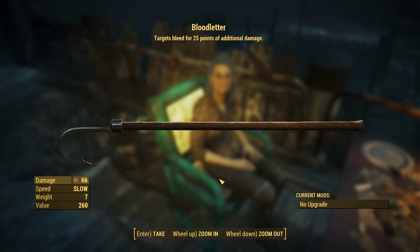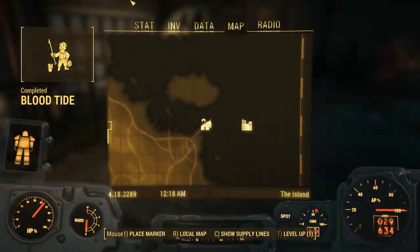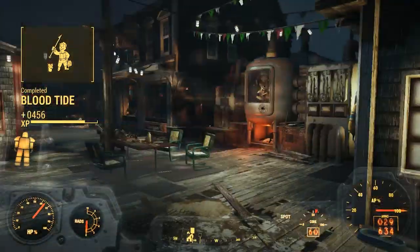The Blood Letter - targets bleed for 25 points of additional damage. I'm thinking this is going to be some kind of cute little deal. Blood Tide completed! Now, where the heck is the Mariner?